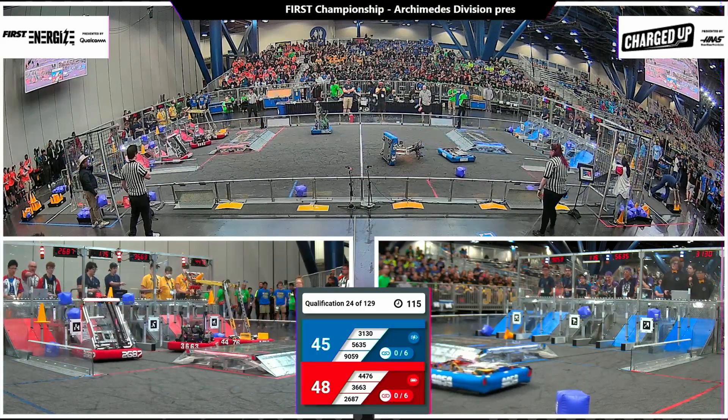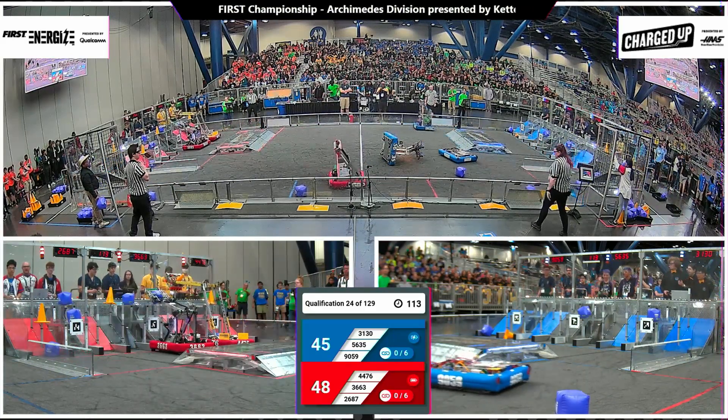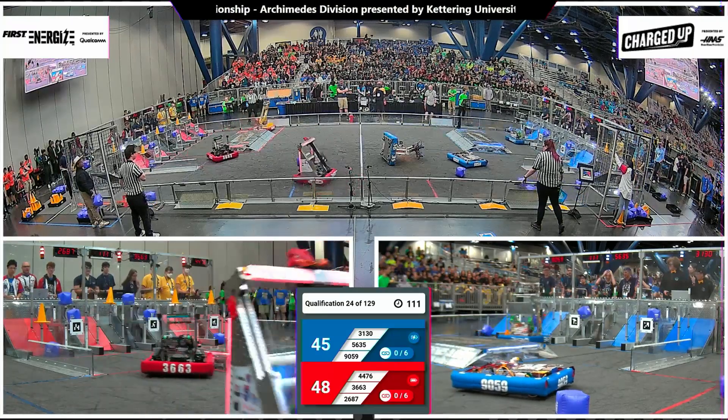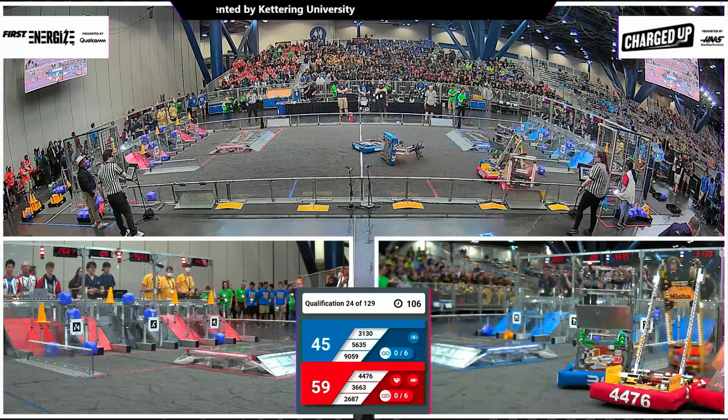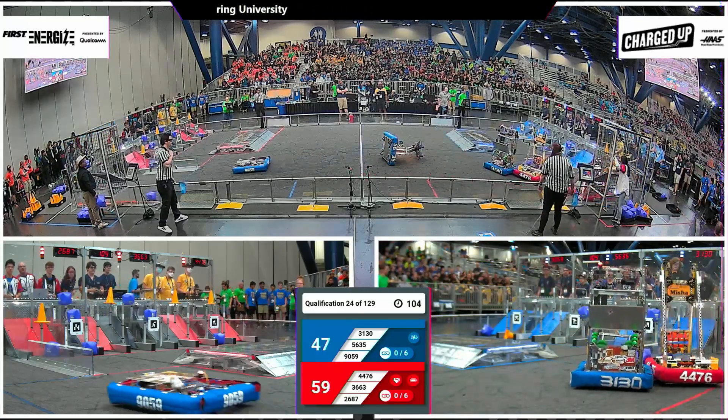36-63 now joined by their Alliance partners Waffles in the community, looking for some quick scores here. One, two, three for the Red Alliance, and here comes Team Apprentice popping those cubes into the hybrid row. Fast scores from the team from Austin.